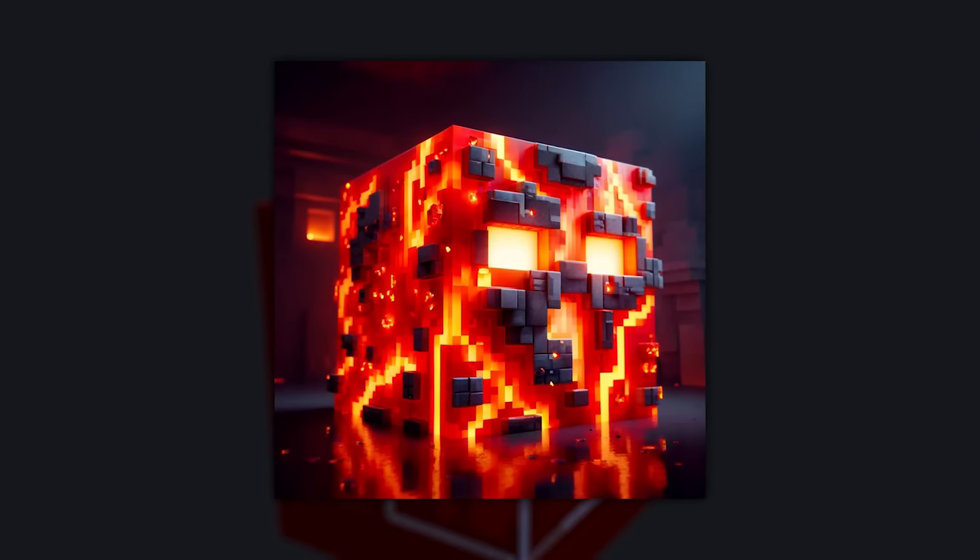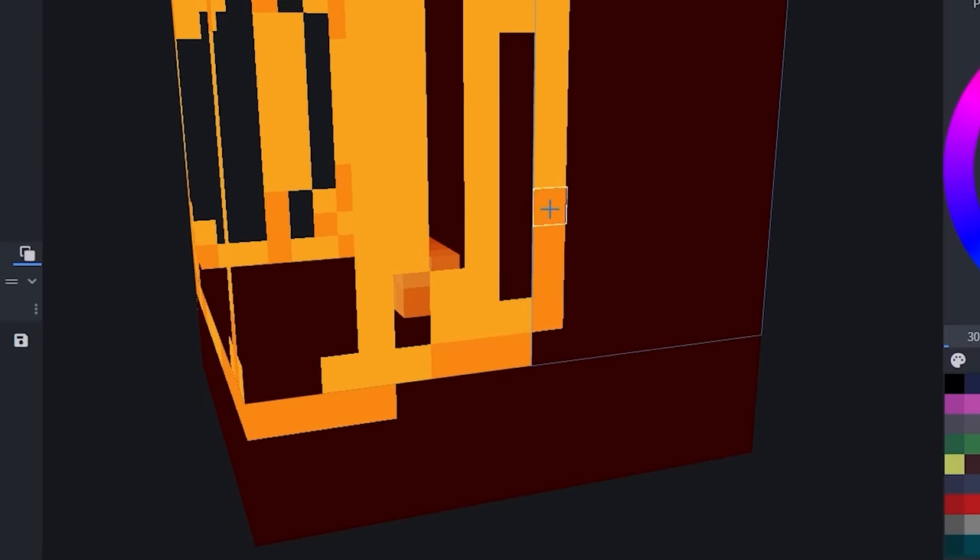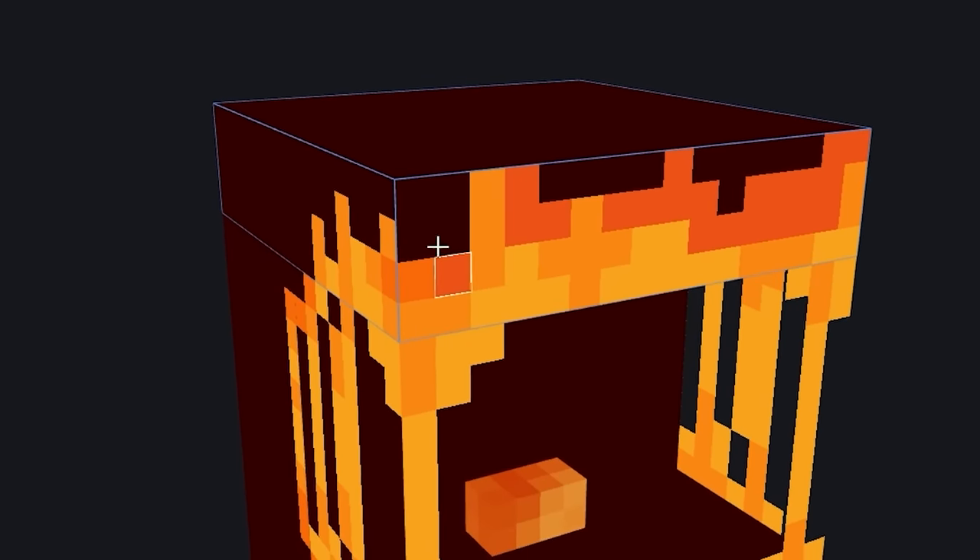Time to make one of the worst nether mobs better — the magma cube. Instead of just being a cube, I want the entire front of it to be a giant mouth, and that mouth will be completely made of lava. So we'll get to color it super bright orange. That is looking fire.